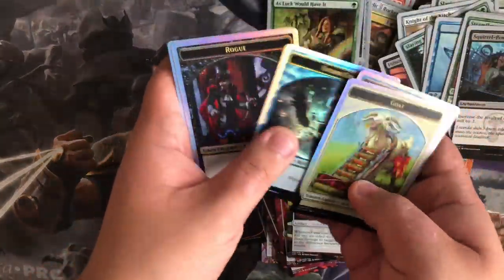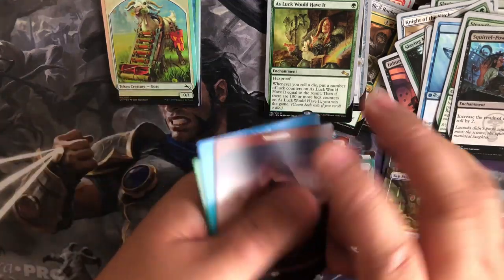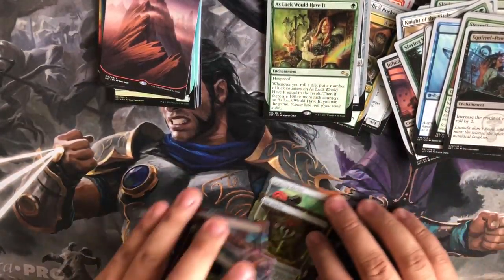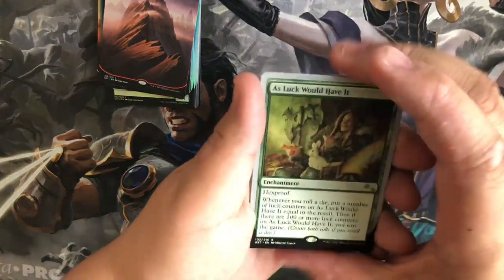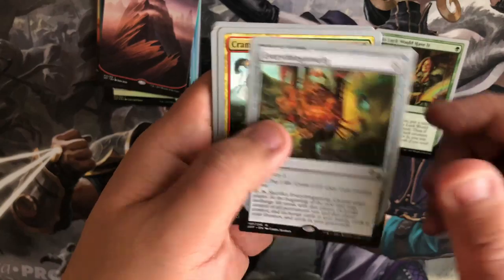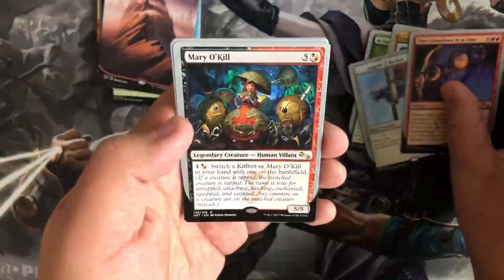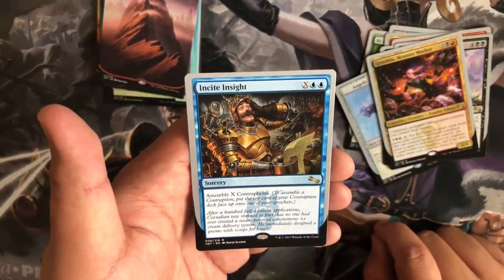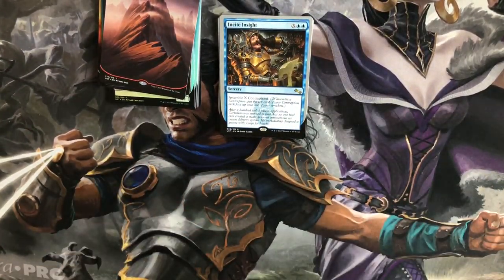I'm gonna go over the foil tokens because I think these are one of the sweetest parts of the set. Our cool full art lands are literally full art other than the bottom border, so it looks like we're pretty even this time. Let's go over our rares: As Luck Would Have It, Everythingamajig, Cramped Bunker, Angelic Rocket, Countdown Is At One, Mario Kill, Over My Dead Body, Griselda Monster Masher, and Incite Incite. If you guys enjoyed this video, please remember to like and subscribe and share with your friends — I'll see you guys next time!